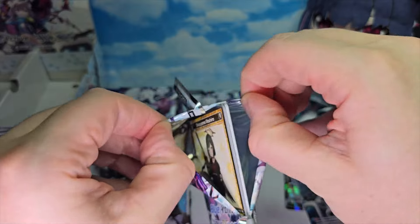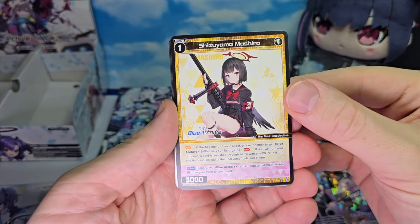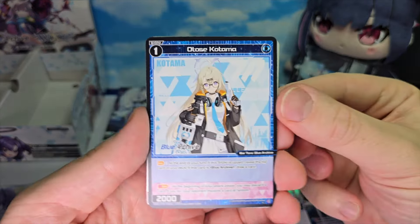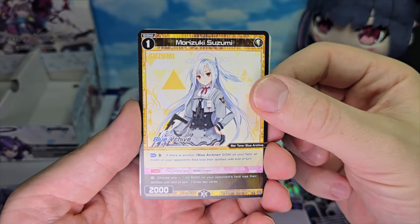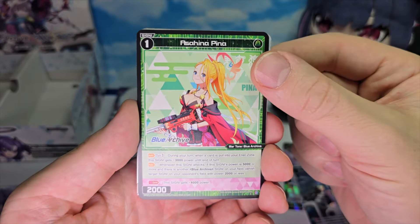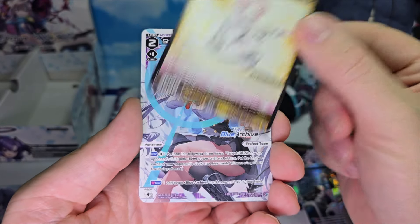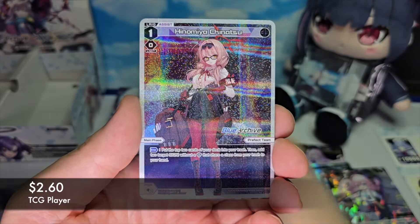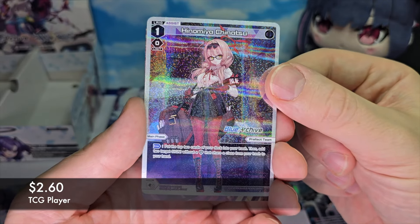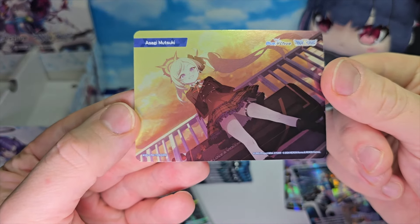Got the next pack. Hopefully we didn't waste all of our good pulls in the first three packs. First off we have a Shizuyama Mashiro, Otose Kotoma, a Morizuki Suzumi, an Asahina Pina, a Sumi Serena, a Shioromi Iori, and then a Hinomiya Chinatsu. And then we have a bond of Asagi Mutsuki.